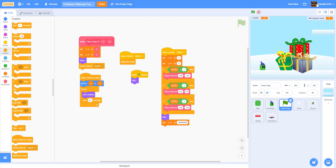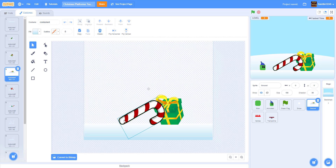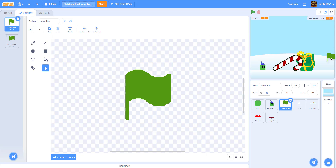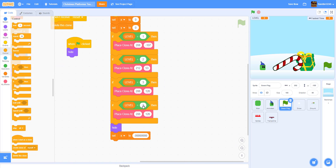I drag it to where I want it and you can see it right there. Now let's make level four. In costumes for the ground, I've got a candy cane flipped to the side, a present, and a ground. I want to position the green flag somewhere around here. In the code I'll duplicate the block: if level equals four, set x to 202 and y to negative 109.